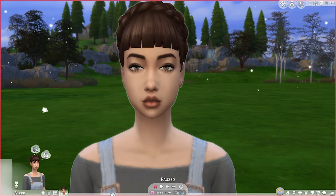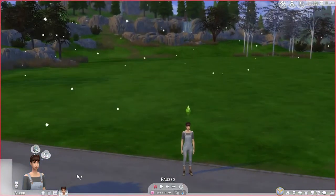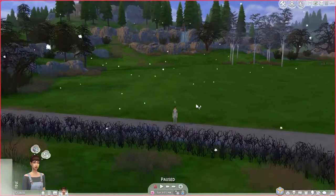Live only off money earned through gardening, fishing, and beekeeping. And here are the optional goals: marry someone with the loves the outdoors trait, plant one of every harvestable, have either founder or spouse complete the Angling Ace aspiration, and live off the grid. We've lived off the grid before in the commune challenge, so that will be pretty easy. We've got to create a garden for them to live off of.